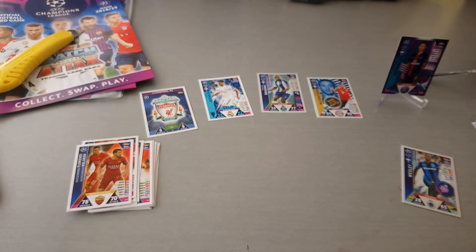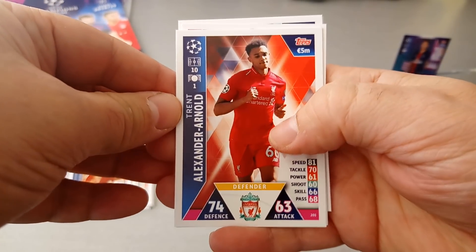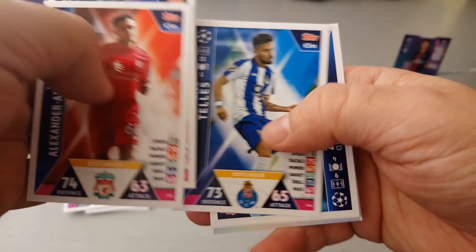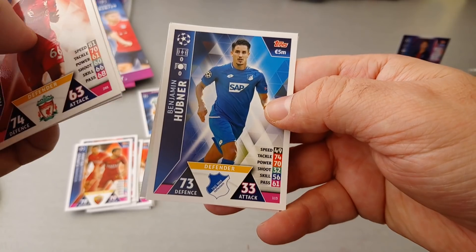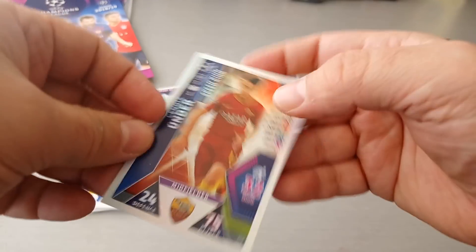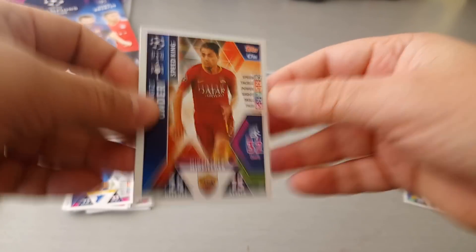Last packet before we take a look at the limited edition card. We got Trent Alexander-Arnold — TAA, as us Liverpool fans like to call him. Ben Davis Tottenham. Telus for Porto. Here's Mahrez, Man City. Hubner for Hoffenheim. And finally we get a Speed King for Roma.